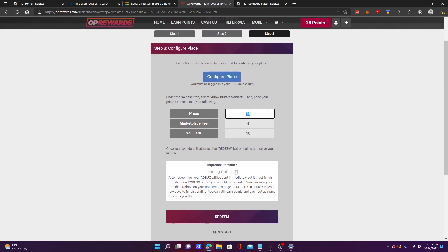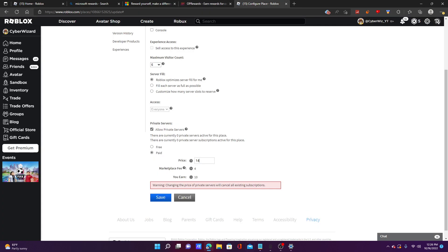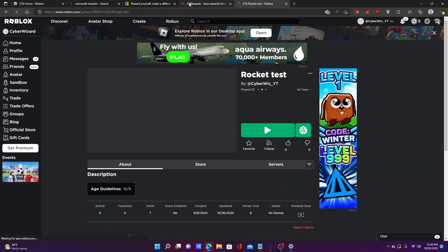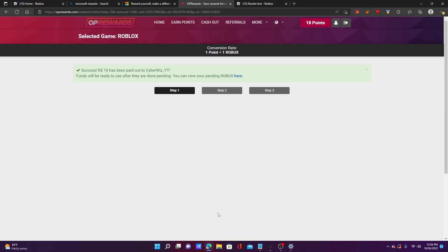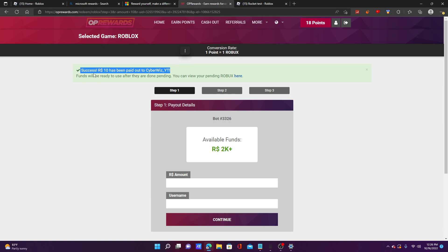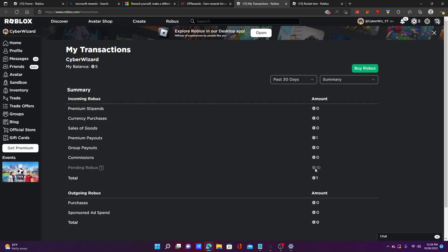Then I press redeem. Save that — okay, three, two, one — and it says 'redeeming.' You won't get the Robux right away. It says 'success, 10 Robux has been paid out — funds will be ready to use once they are done pending.' You can view your pending Robux by clicking that link. It says 'pending Robux: 10,' and within seven days you'll get the Robux added to your account. Roblox just needs to verify everything, and someone will have bought a private server for your game.